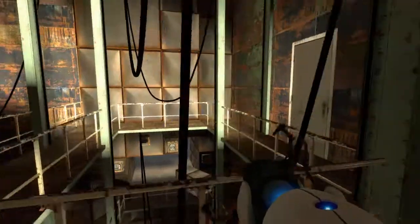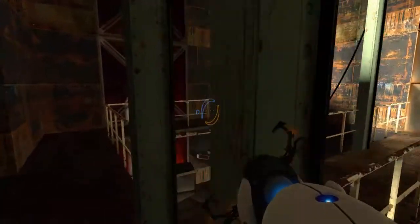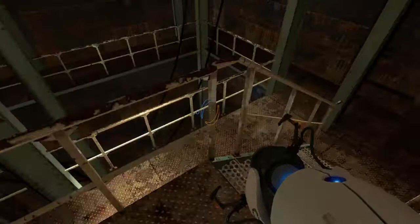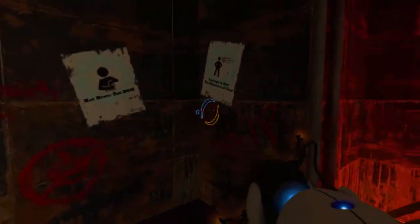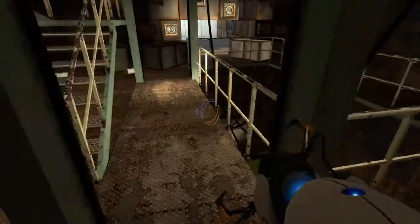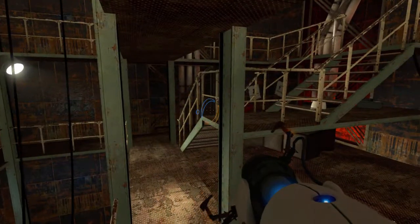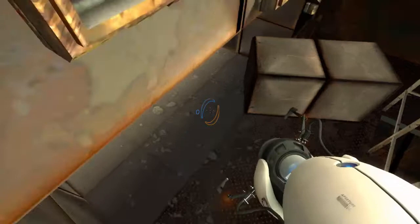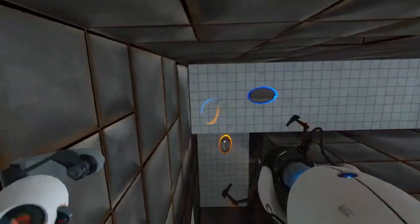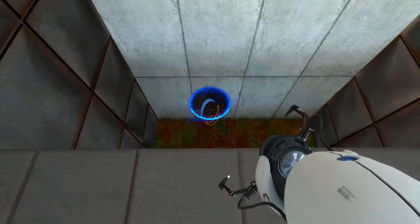I remember doing some searching the first time I played this and I was like, what was the point of putting this room here? But it does give you a kind of a show — some of those crazy drawings, obviously. But it gives you a sense that Aperture behind the scenes is kind of in disrepair. It's rusting over, it's not pretty at all. Okay, so I placed an orange portal there — the only way I know how to do this is just to do this, and hopefully I won't die, because there's always a threat of dying.